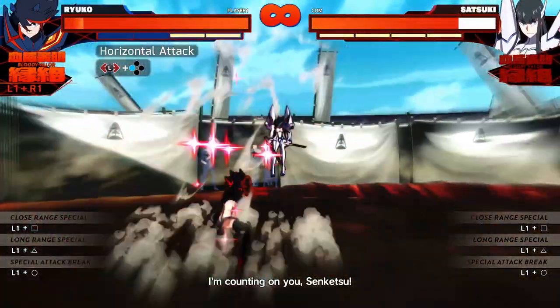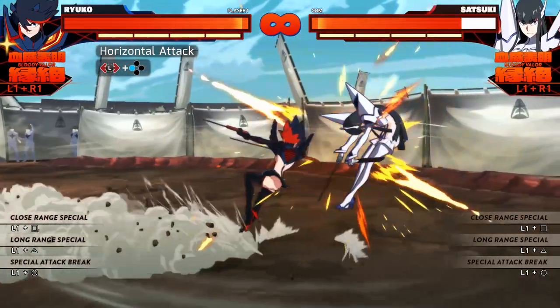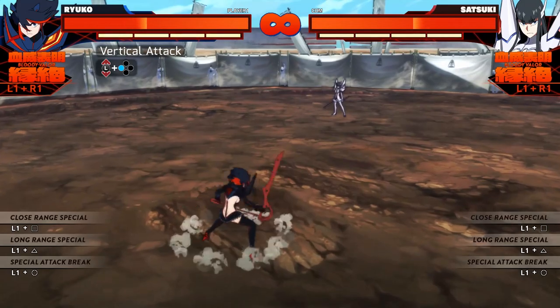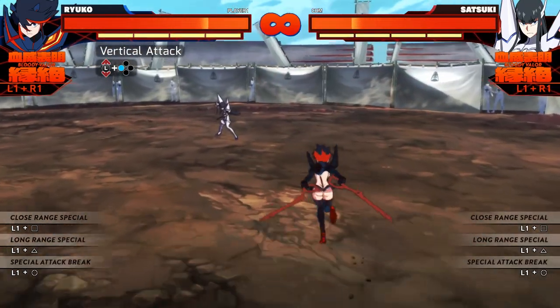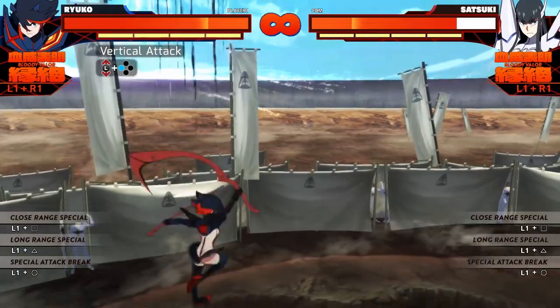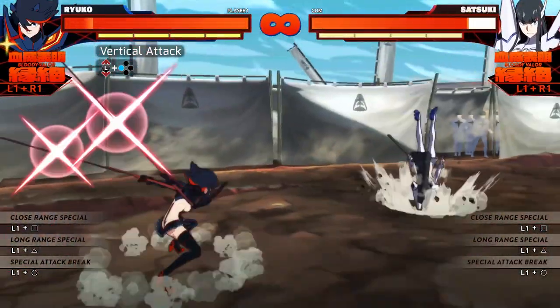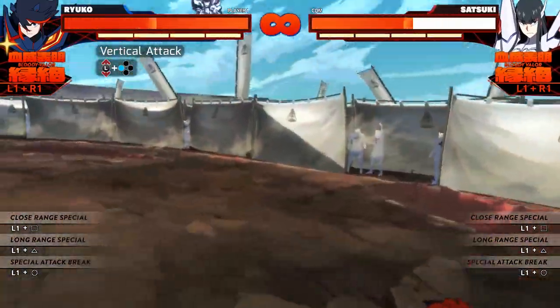The horizontal attack does allow you to cancel into special attacks, and this attack gets buffed at 1 Valor — it behaves similarly but deals more damage since it has more hits. Tilting your stick vertically has Ryuko do this upper slash attack, which is an anti-air good for countering homing dashes. If you keep the stick tilted that way, you'll go into an aerial combo. This combo also gets buffed at 1 Valor: similar to her horizontal attacks, she gets more hits in, dealing more damage and giving you new places to put your special moves.